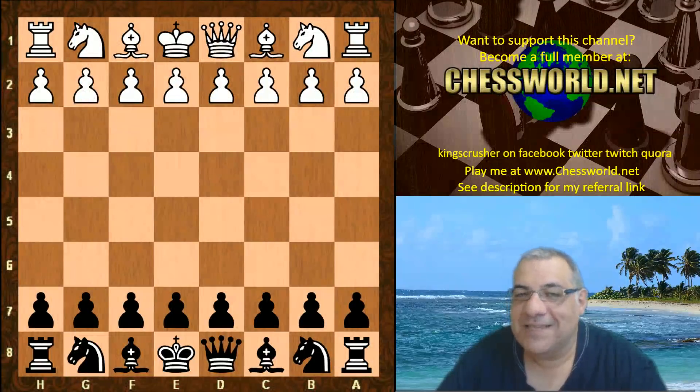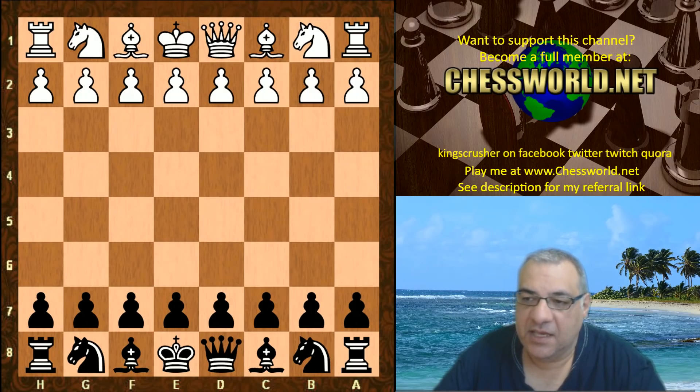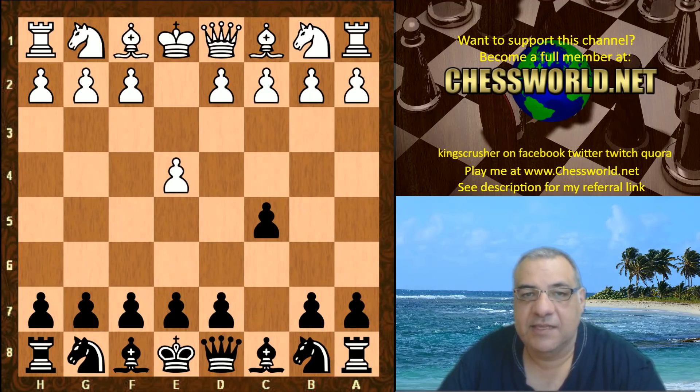I have another amazing game of Leela Chess to show you against Andschakenach — that's Andorra and Schach as in chess. This is in the Chesscon Blitz Cup 2018. It started with e4 from Andschakenach and Leela chooses the Sicilian Defense.